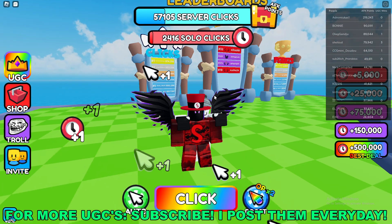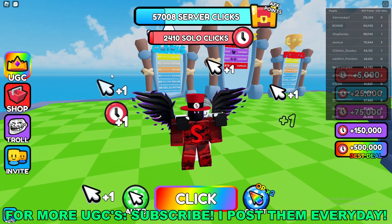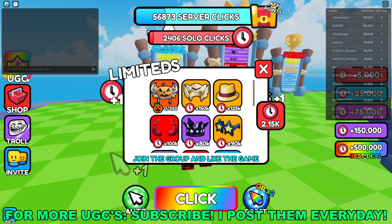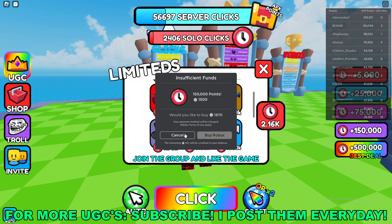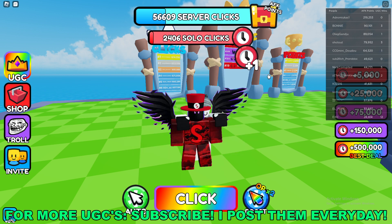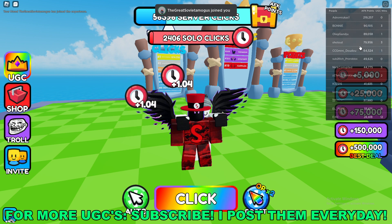Once you're here in the game, you'll see at the top left of your screen there's a UGC button. Click on this, scroll down a little bit, and you'll see the golden star glasses right here. You need 90k AFK points for this item.